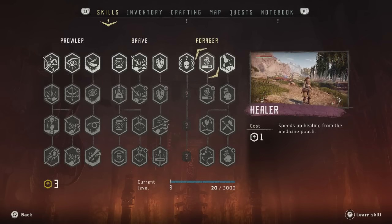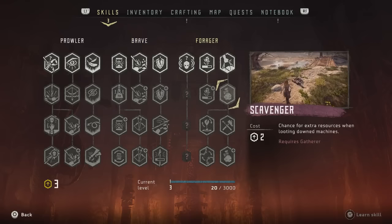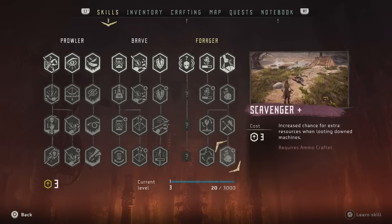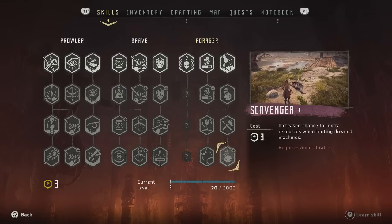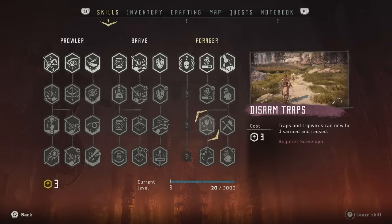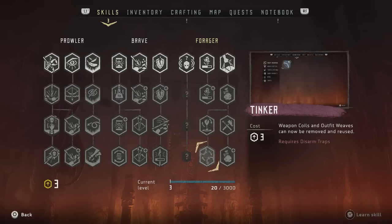Then Forager, which is your resources stuff. This makes you heal faster, lets you get more stuff from looting. We have two things that help with looting and two things that help you get more resources when you craft — basically more stuff gets crafted when you craft things. You can disarm traps, and Tinker lets you use weapon coils and outfit weaves that can now be removed and reused. Interesting.